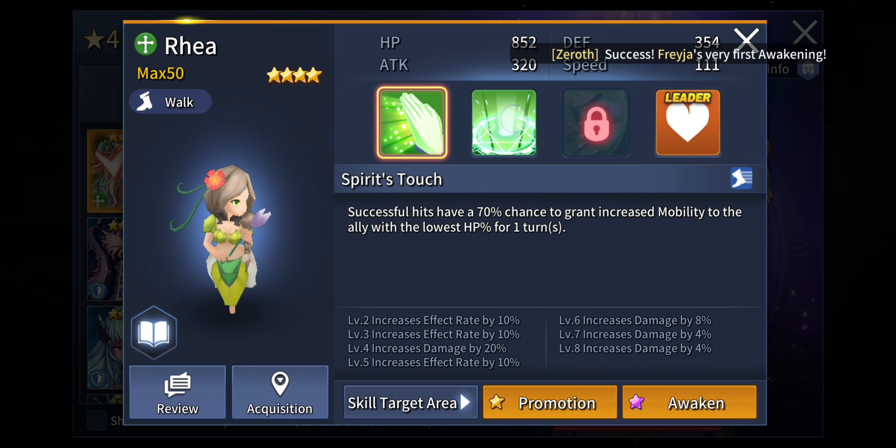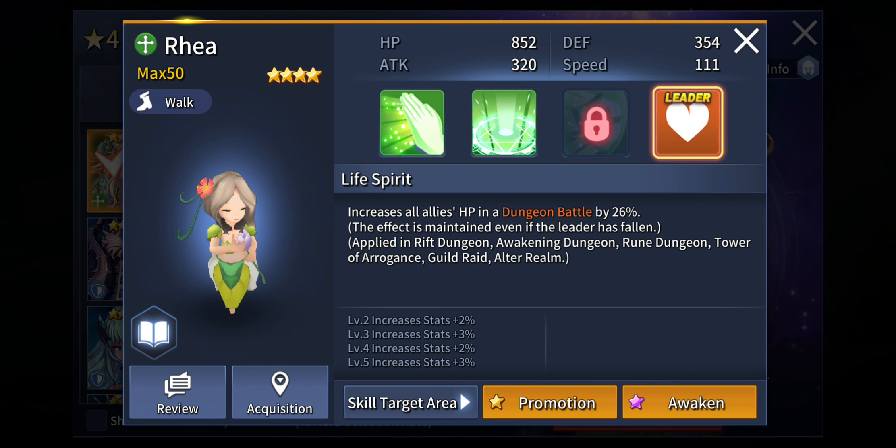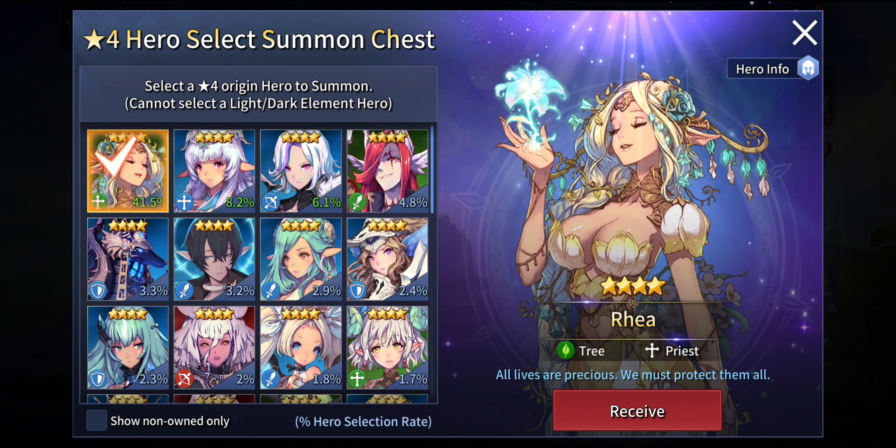Rhea can actually heal a lot of HP on a single target with her second active skill. With her first active skill she can improve the mobility of allies as well, which is really good. With her third skill she can grant debuff immunity — which is totally cool especially for PvP content, as well as PvE — and also provide a shield of 30% of max SP to the target for 2 turns. So she really does pack a lot of punch when it comes to providing really good healing as well as utility to the team. Rhea is a really good unit you can pick up right off the bat and never regret.